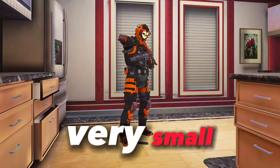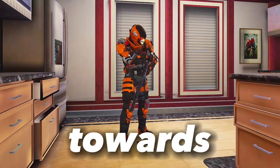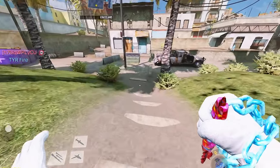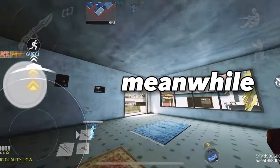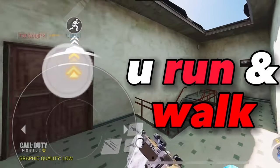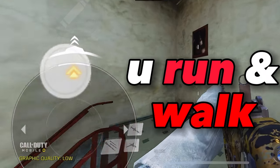Making your joystick very small can also make a major difference in your game. A smaller joystick makes you control your running and walking with more precision. Meanwhile, a bigger joystick makes it much harder to control the way you run and walk because of how big it is, taking over your entire screen.